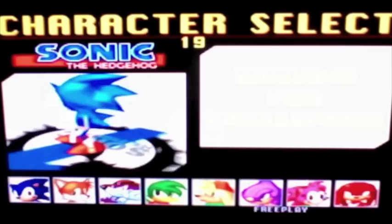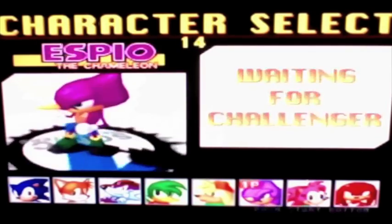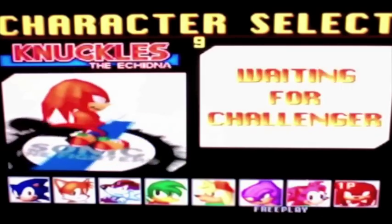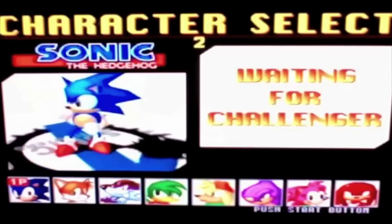Now you can choose between Sonic the Hedgehog, Tails, Fang the Sniper, Bean the Dynamite, Bark the Polar Bear, Espio the Chameleon, Amy Rose, Rosie the Rascal, and Knuckles the Echidna. You have 20 seconds to choose, or it immediately chooses for you depending on whichever character your cursor's on. But I'm just going to choose Sonic.